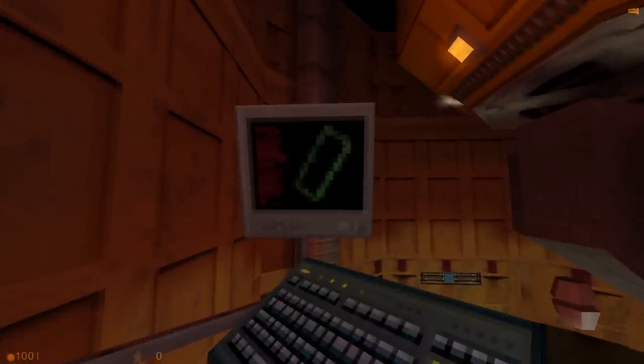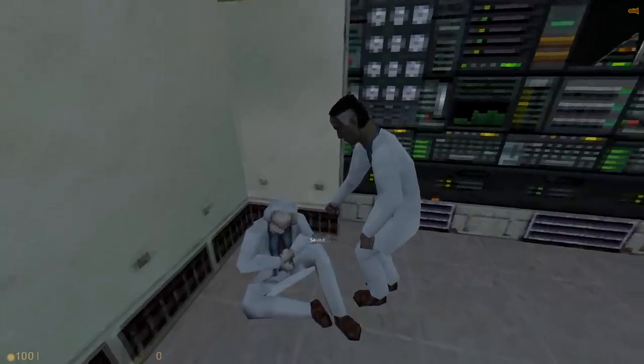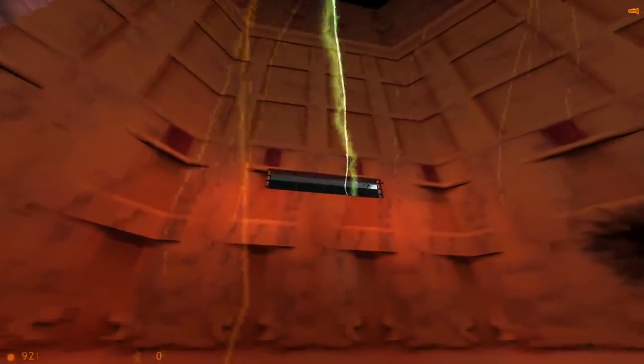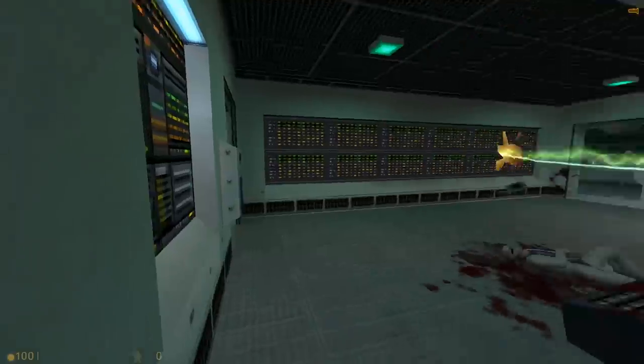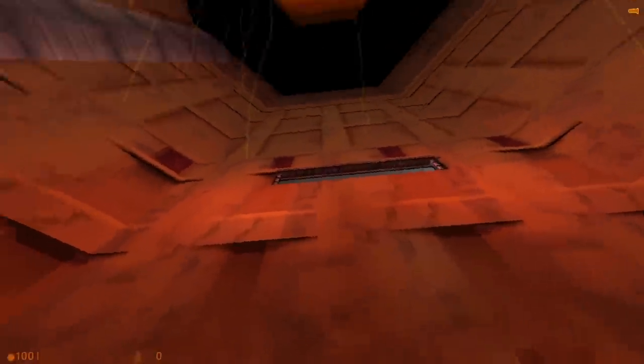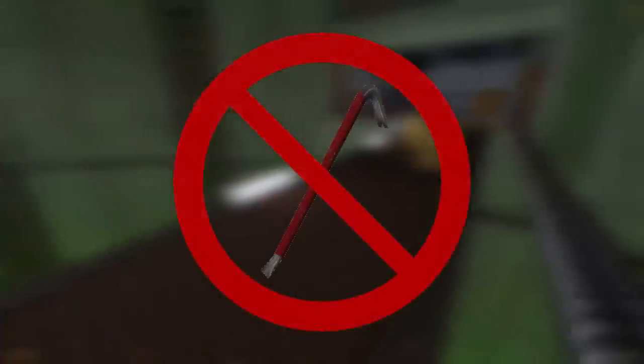Let's start with the low-hanging fruit first, as skipping the scientist reunion is definitely the best place to start. There is a window overlooking the test chamber, and if the player were to crawl through this window, they would be in the control room and able to progress while leaving the scientists in the dust. The only problem? Height. This window is really high up, so we're going to have to get creative. The bad news is that we don't have any weapons, so explosive boosts of any kind are out of the question.